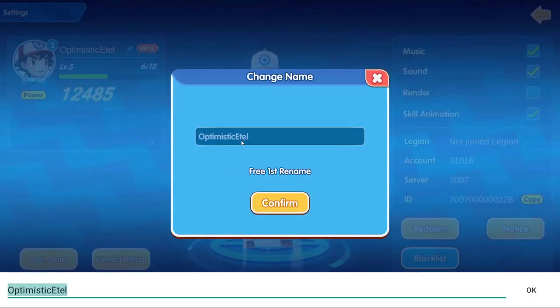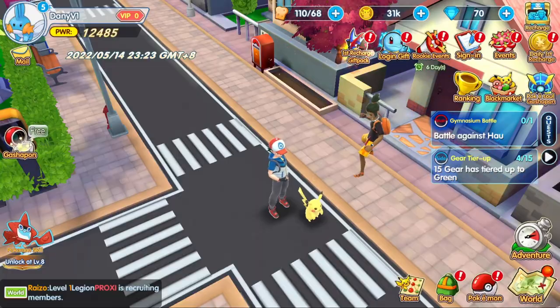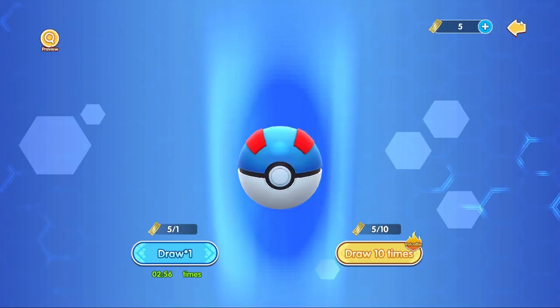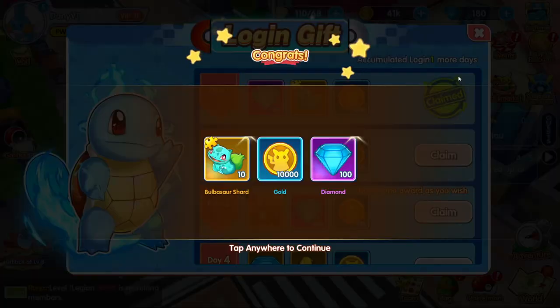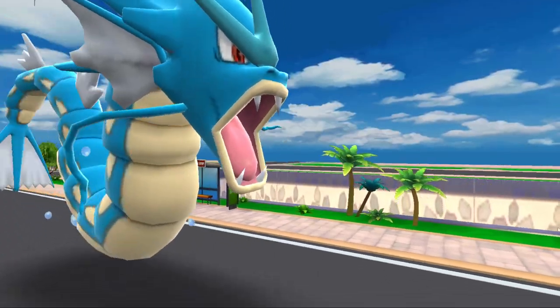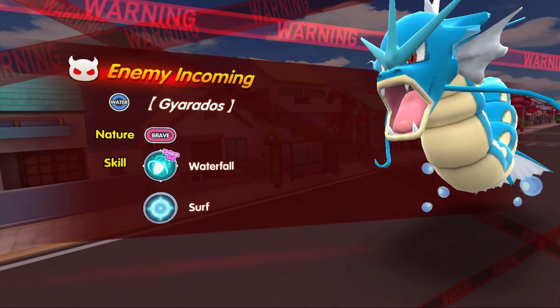I start exploring the game menus — the first thing I do, of course, is rename my character. There are events going on, there are free gachas to open, so I'm basically just exploring everything and claiming every free thing I can. I'll continue my missions and quests, of course. There are some bosses here and there, but nothing out of the ordinary.